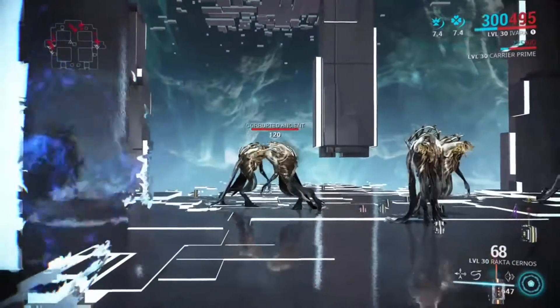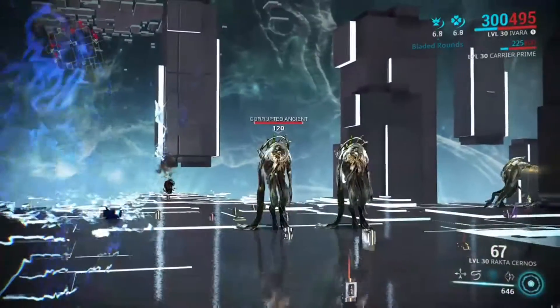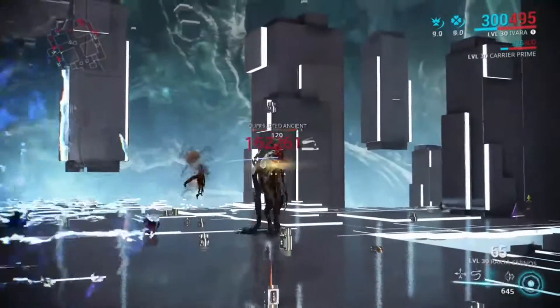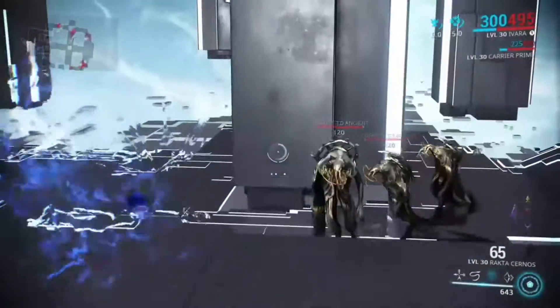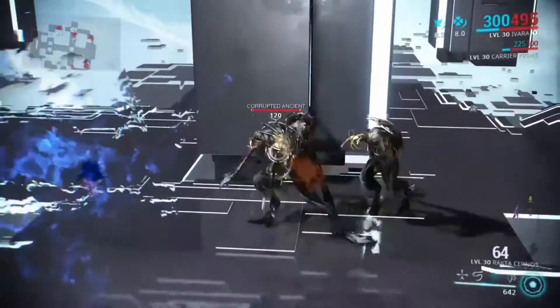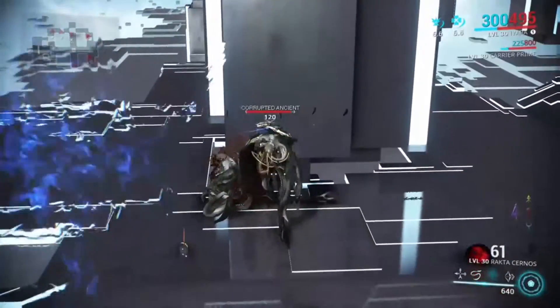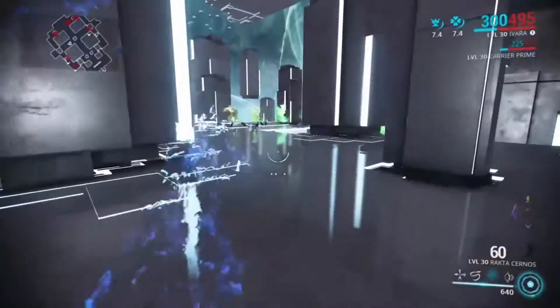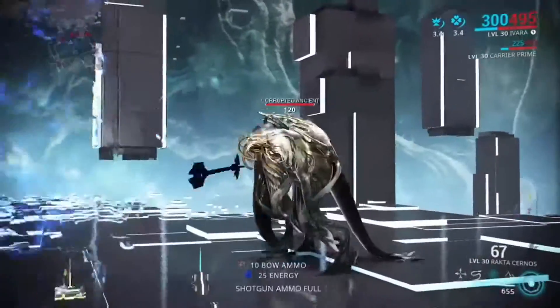Anything usually 100 plus — a red crit can easily wipe them out. You can see where it's useful. Critical is really good against fleshy types to even shielded enemies such as Machines, Corpus, Infested, and even some Grineer to a point.